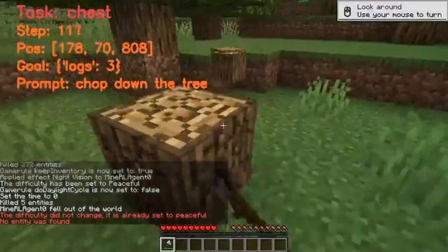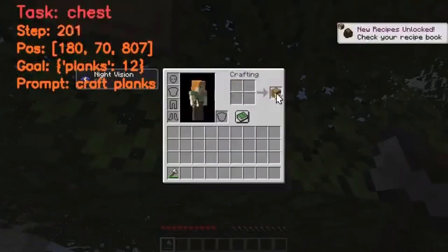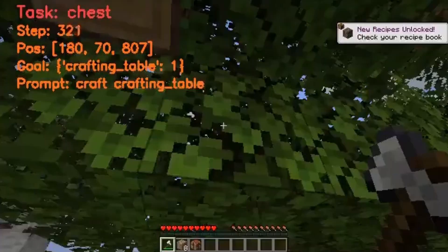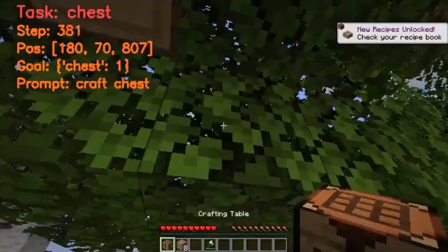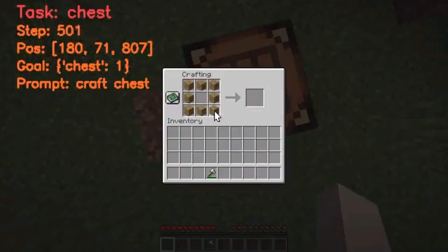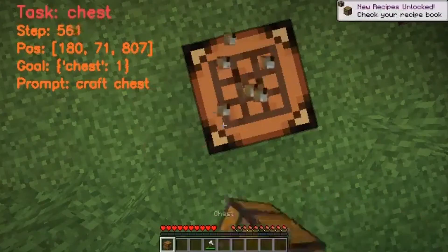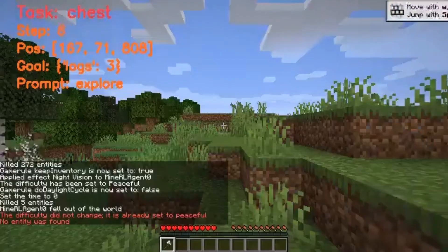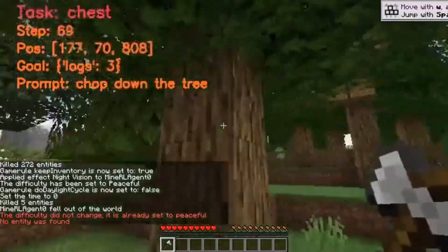Take a look at this example where Jarvis1 learned how to play Minecraft. In this video, the AI was instructed to build a stone hoe, which is a tool needed in the game, and it was able to accomplish this task within 70 seconds. We can see it is a new kind of AI agent learning how to move and gain understanding of the game throughout its memory feature.